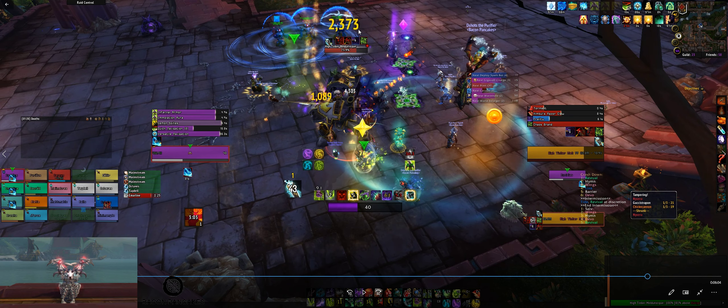Here we're going to get bombs at the same time as the Wormhole. You need a Mass Dispel and a Life Grip for any bombs that get picked up in the air. I always have the bomb during this Wormhole, every time. I see the puddles, and I want to get as close as I can to one without stepping in it to maximize space. Then you have a couple seconds to get out of it before your own debuff ticks on you.